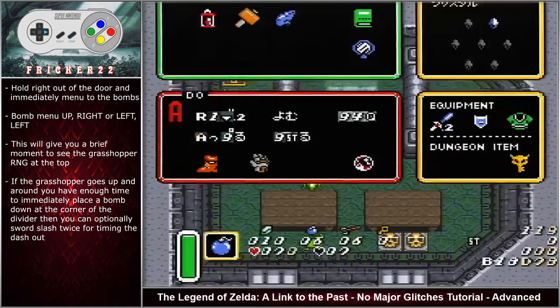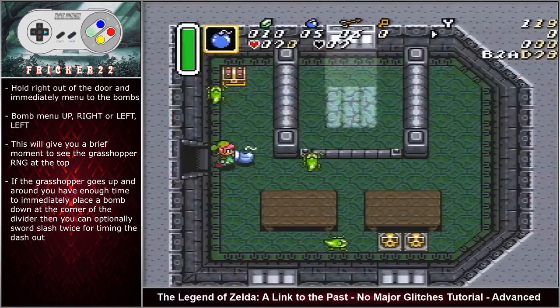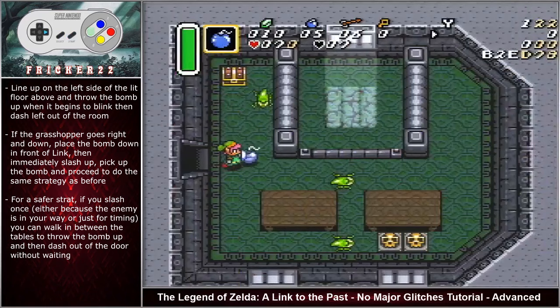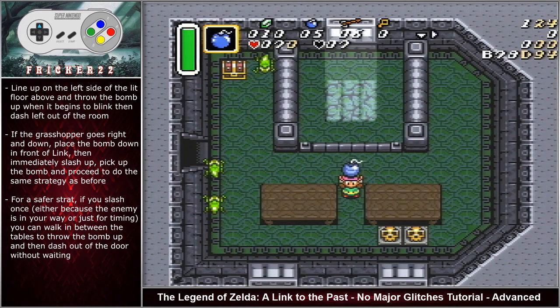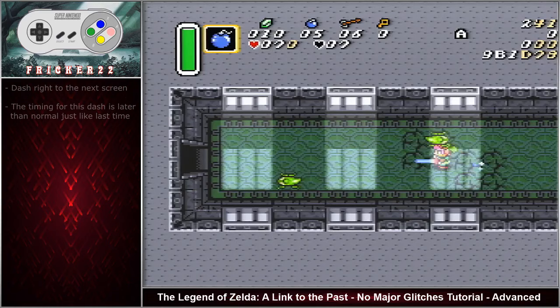Hold right out of the door and immediately menu to the bombs. This will give you a brief moment to see the grasshopper RNG at the top of the screen. If the grasshopper goes up and around, you have enough time to immediately place a bomb down at the corner of the divider, then sword slash twice for timing. Line up on the left side of the lit floor and throw the bomb up when it begins to blink, then dash left out of the room. If the grasshopper goes right and down, place the bomb down in front of Link then immediately slash up to hit him out of the way. Pick up the bomb and proceed to do the same strategy as before. For a safer strategy, after sorting the grasshopper out of the way, you can move between the top part of the tables, throw the bomb up, and immediately dash left out of the room once you are aligned with the top rail. Dash left to the next screen, and the following screen as well — but both screen transitions are longer so make sure that you time your dash correctly.